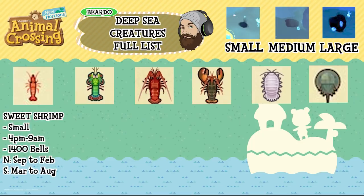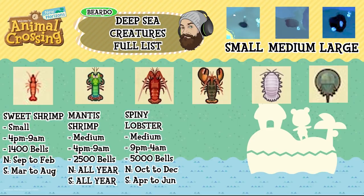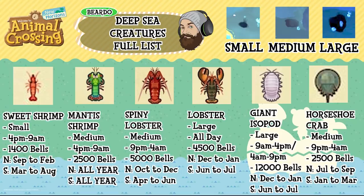The sweet shrimp is a small shadow, available 4pm to 9am, 1,400 bells, north September to February and south March to August. The mantis shrimp is a medium shadow, 4pm to 9am availability, 2,500 bells, available all year round on both hemispheres. The spiny lobster is a medium shadow, 9pm to 4am availability, 5,000 bells, north October to December and south April to June. The lobster is a large shadow, available all day, 4,500 bells, north December to January and south June to July. The giant isopod is a large shadow, 9am to 4pm and 4am to 9pm availability, 12,000 bells, north December to January and south June to July. The horseshoe crab is a medium shadow, 9pm to 4am availability, 2,500 bells, north July to September and south January to March.